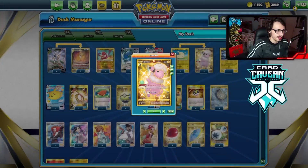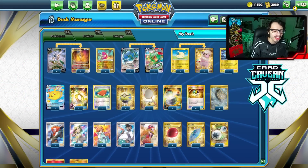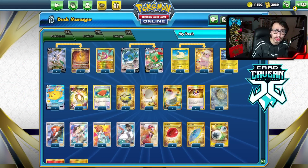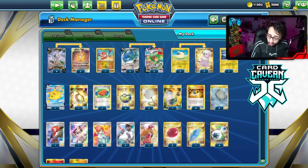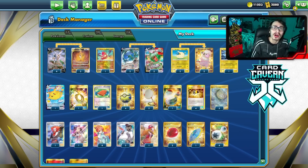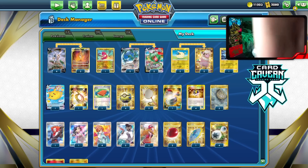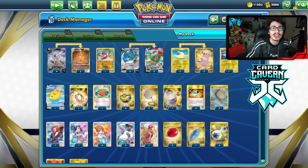We can build up Rayquaza through Arceus and Flaaffy. Before we get into the video, shoutout to the sponsor Card Cavern TCG — if you're looking for any TCG packs or codes, get them at Card Cavern. They sell codes online for the cheapest. Whether you need Crown Zenith codes, older sets for Pokemon TCG Live migration, or IRL singles, Card Cavern has it all. Use my discount code LDF at checkout for a five cent discount.